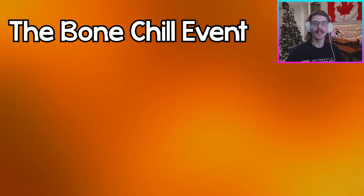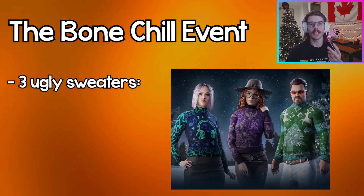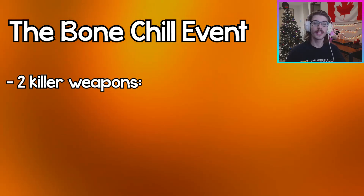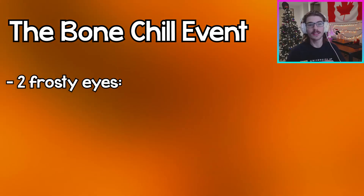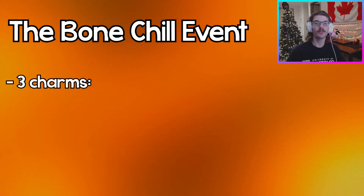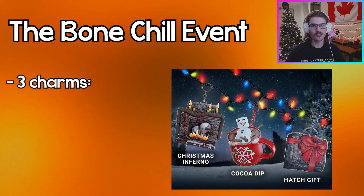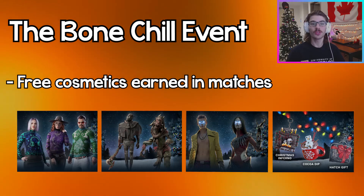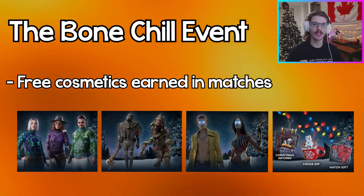The 10 event cosmetics are three ugly sweaters — one for Hyunjin, one for Mikayla, and one for Jonah — two killer weapons, one for Wraith and one for Hag, two frosty eyes, one for Trickster and one for the Artist, and finally three charms: Christmas Inferno, Cocoa Dip, and Hatch Gift. These are free and can be earned throughout the event, and I'll be explaining how to get these in a few minutes.